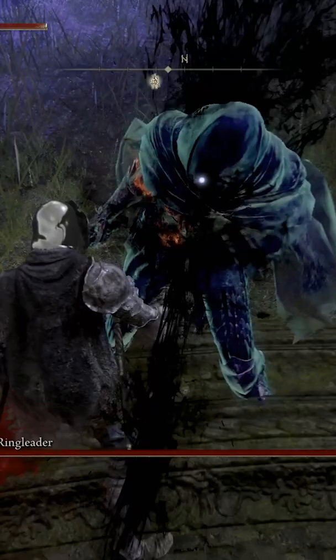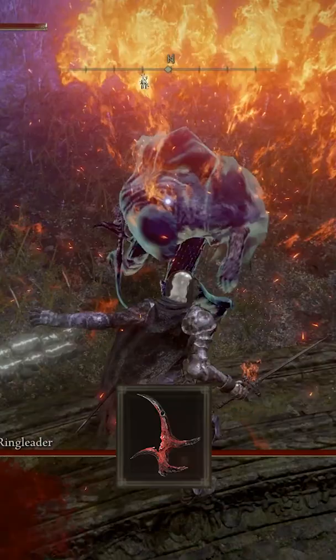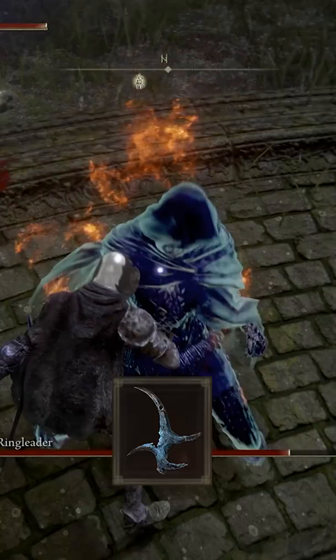To make this build even stronger, you can equip the Dagger Talisman for more crit damage, the Assassin's Crimson Dagger Talisman that restores HP on crits, and the Assassin's Cerulean Dagger Talisman that restores FP on crits.